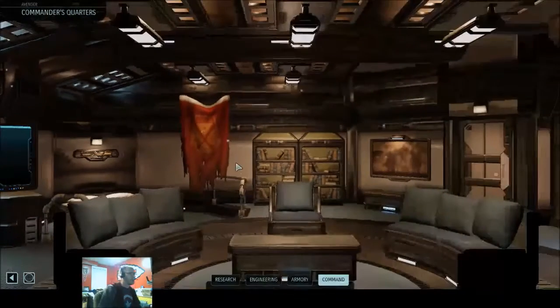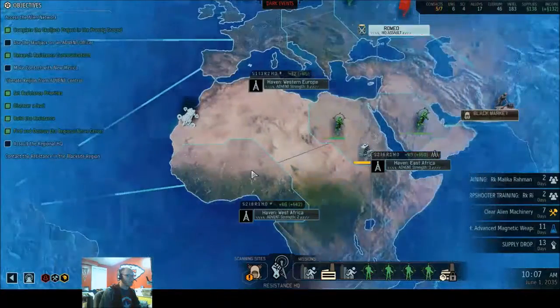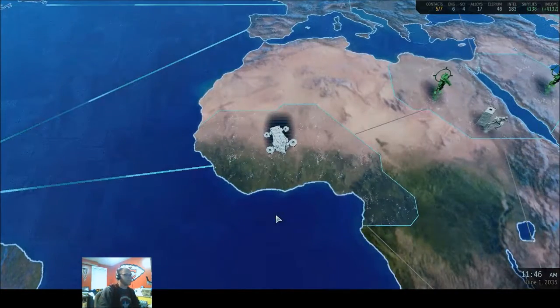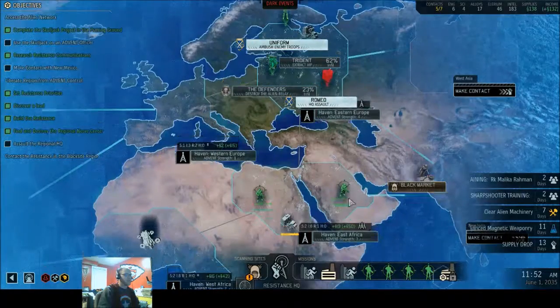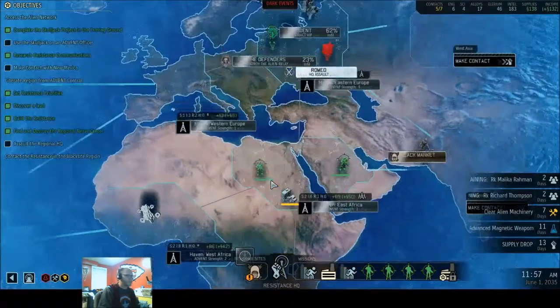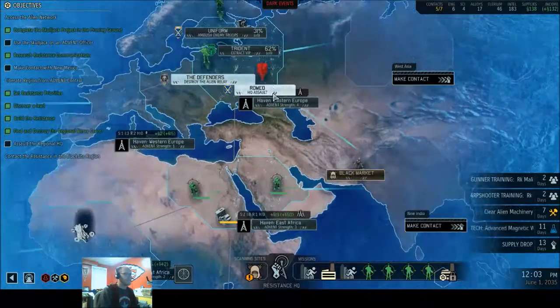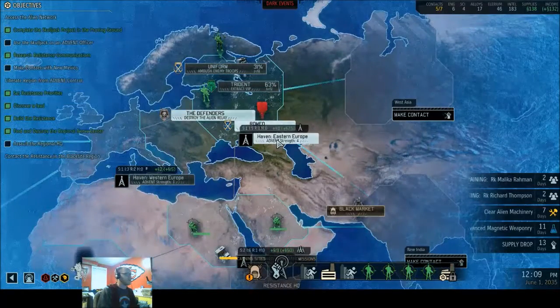Kinda just thinking in my head about exactly what I wanna do. I think what I want to do is go and start scanning here. This mission down here is just not gonna happen — I'm just not gonna be able to do it. Sorry guys, sorry all you rebels. We have come down to strength 4 here, so that's good. Working on the HQ — that's good.